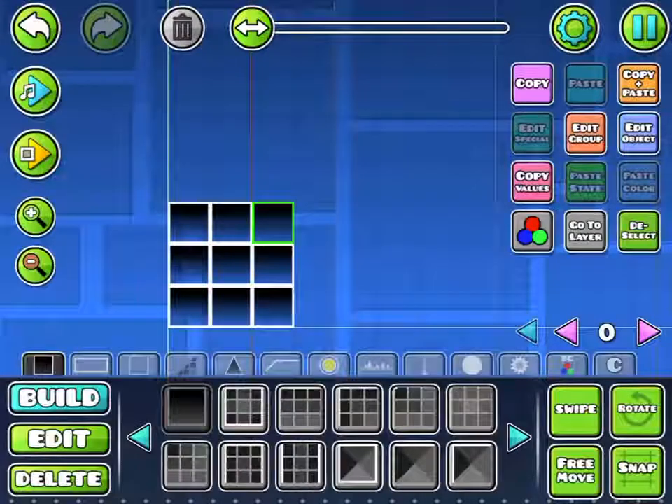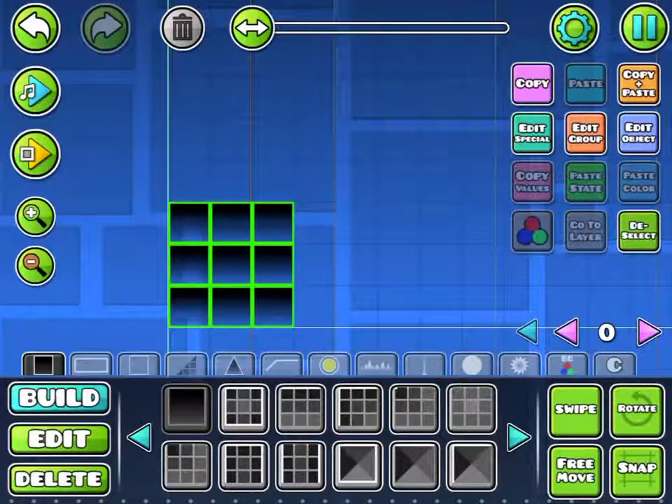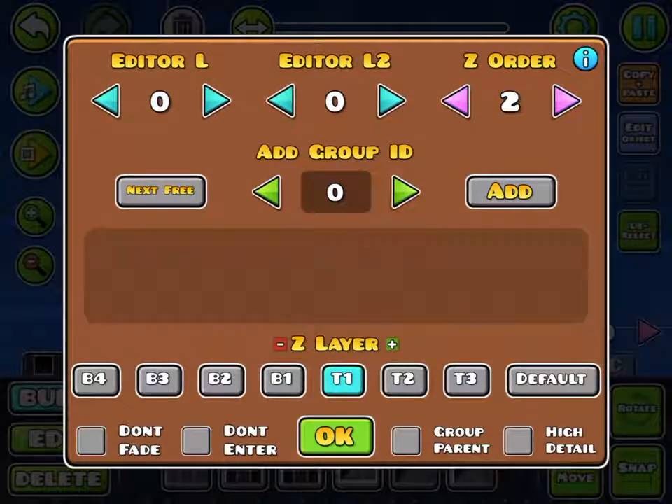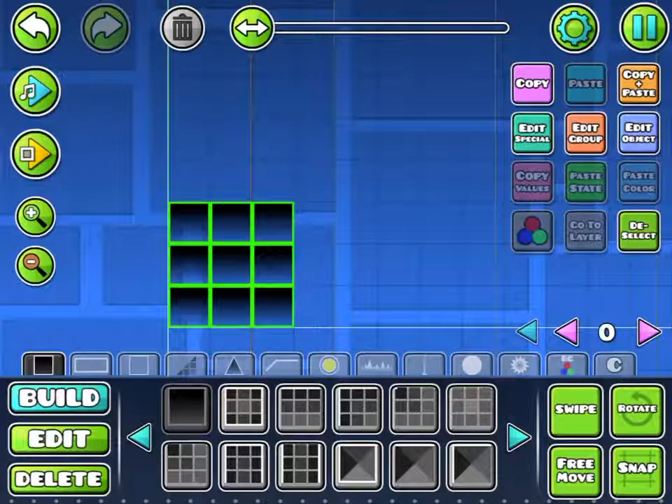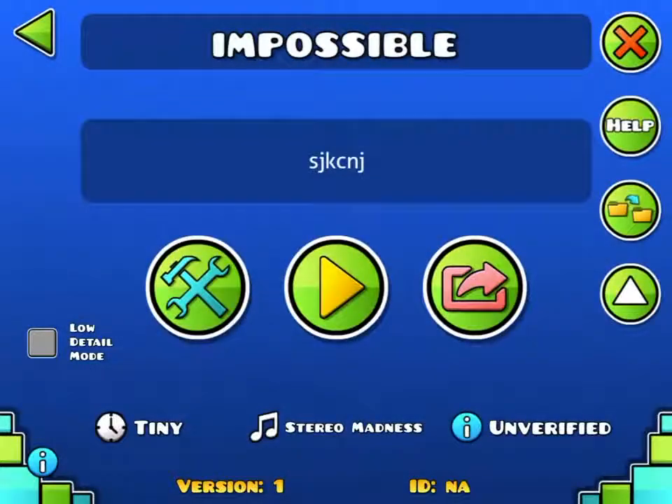So what you want to do is go into the pause menu, select all, resume, edit group, high detail, and then you want to save and exit, then low detail.